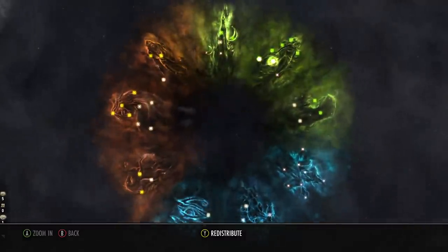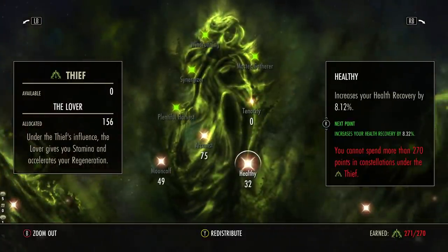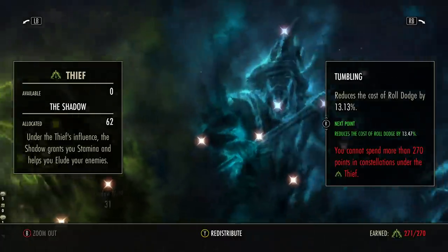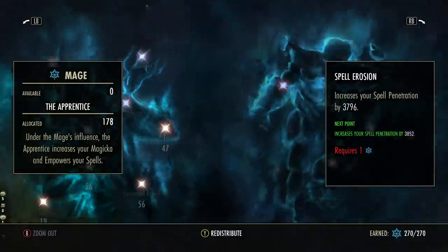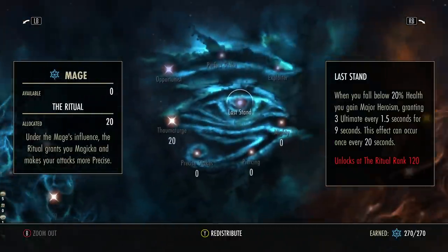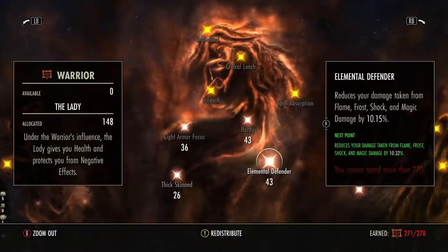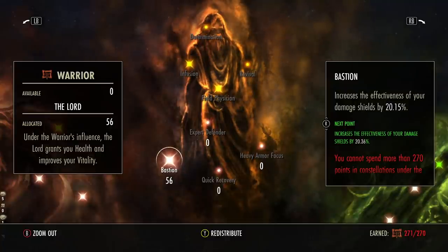For champion points — here's what I'm recommending for solo play, adjust for group DPS as needed: 34 Warlord, 18 Sprinter, 32 Healthy, 75 Arcanist, 49 Mooncalf, 31 Shadow Ward, 31 Tumbling in the Blue Tree. In the Green Tree: 19 Blessed, 56 Elfborn, 56 Elemental Expert, 47 Spell Erosion, 72 Master at Arms, 20 Thaumaturge. In the Red Tree: 66 Ironclad, 36 Light Armor Focused, 26 Thick Skinned, 43 Elemental Defender and Hardy, and 56 into Bastion — that last one is for Iceheart or any damage shield set, giving a nice bonus increase on your automatic damage shield.